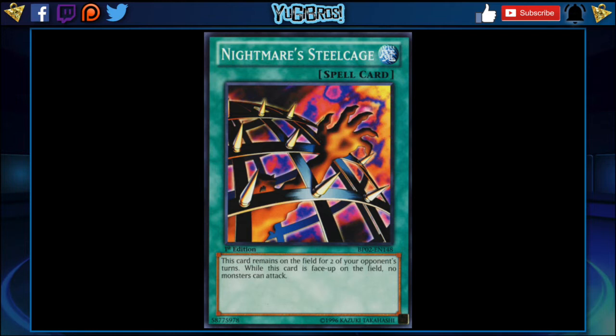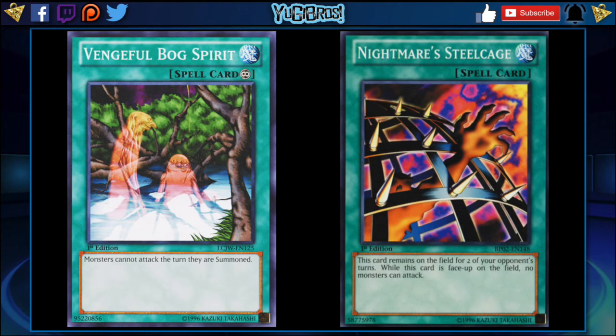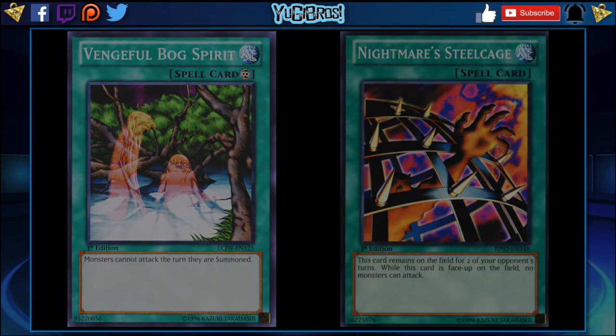Bog Spirit only prevents monsters from attacking the turn they're summoned, whereas Nightmare Steel Cage is like a Swords of Revealing Light but works for both players for two turns, then is destroyed. While it's face-up, no monsters can attack. I don't think this would be a problem. I think we'd get Steel Cage before Bog Spirit just because Steel Cage is more iconic. But if we did get both, we'd have a lot of cards that slow the game down and let us build our boards in Speed Duels — something we can't do much of yet without worrying about our opponent going on a full frontal assault.